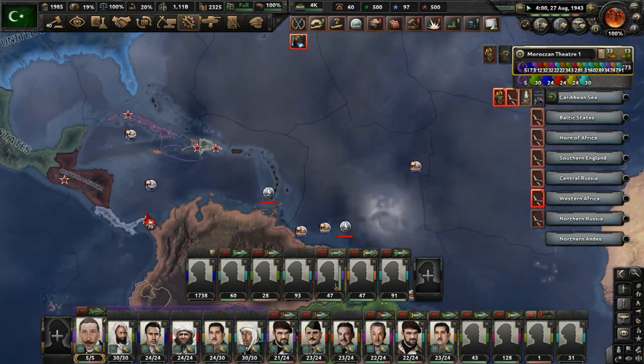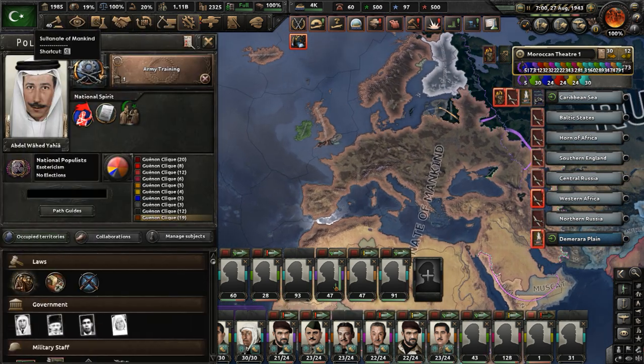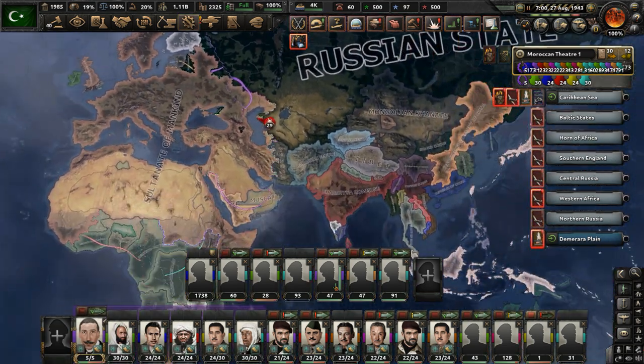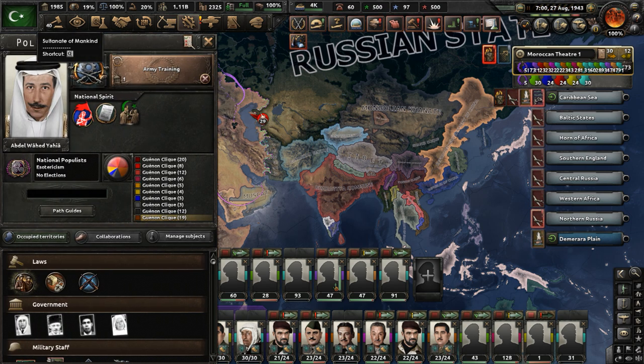I'm going to end part 23 of my René Gunan Morocco playthrough in Kaiser Redux here. We are making good progress in our mission to take over the world — we'll get there eventually. If you enjoyed the video, make sure to like and subscribe. You can check out Kaiser Redux in the video description — the link to the mod is there.